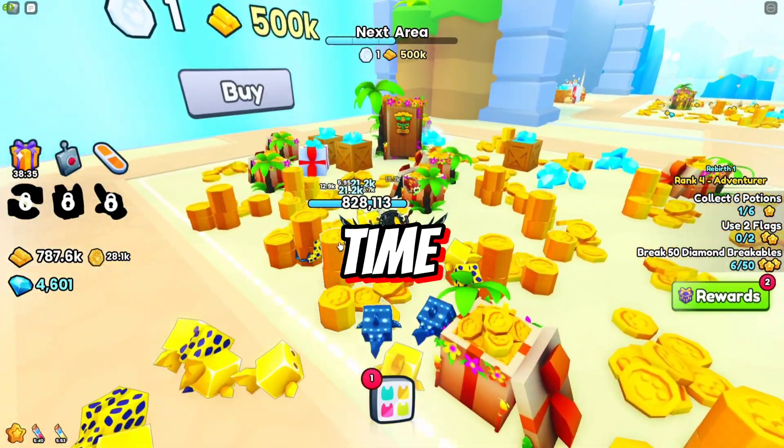Let's start with purchasing the 26th area — it only costs 1 platinum coin and 500k golden bars. Here's the Tier 2 Fruit Bending Machine, let's buy some fruit as well. Now let's buy the next area, which only costs 4 platinum coins.